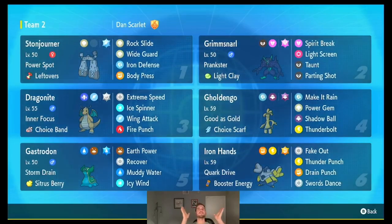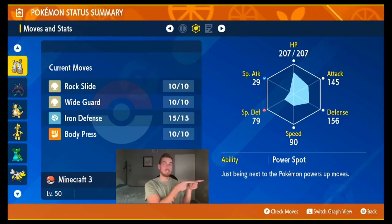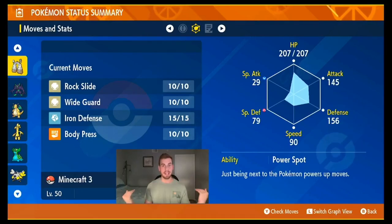This is the case for Stonejourner. Here's a high level view of the team based around using Stonejourner to power up its ally. We have two fast attackers in Goldango and Dragonite, two bulky attackers in Iron Hands and Gastrodon, and a support specialist in Grimmsnarl. I chose Stonejourner because of its ability, Power Spot, which grants a 30% damage boost to the allied Pokemon. Power Spot just functions as a constant weaker Helping Hand.